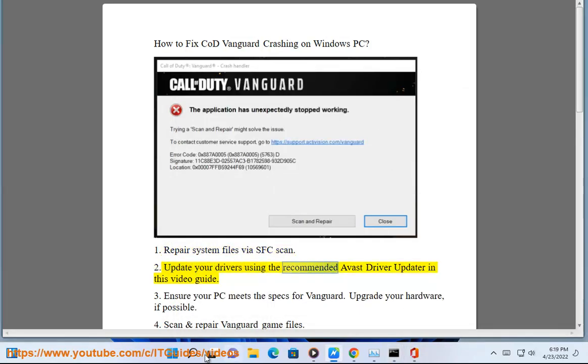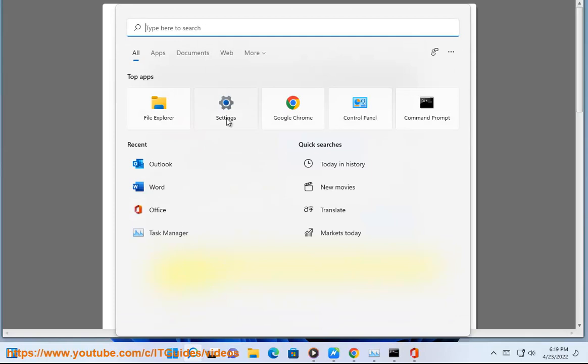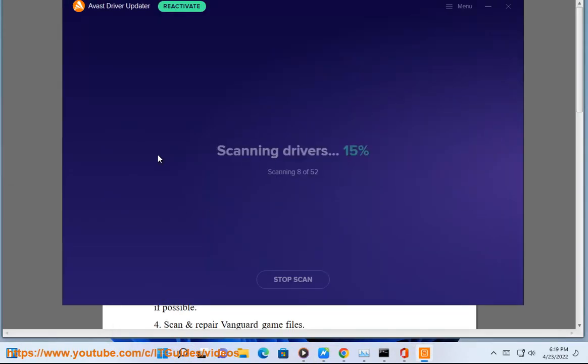Step 2: Update your drivers using the recommended Avast Driver Updater shown in this video guide. Step 3: Ensure your PC meets the specs for Vanguard.